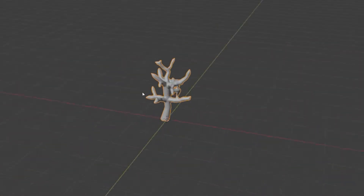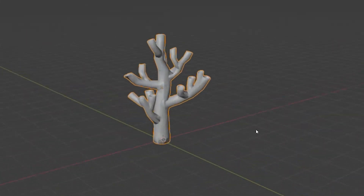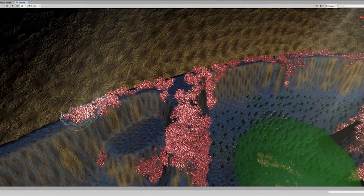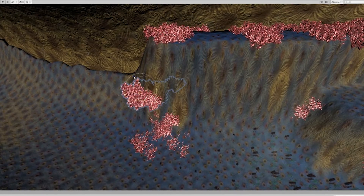Once we got kind of the base of the map with the terrain and getting some colors in, I then started really working on getting more details. Alex had modeled a few different types of coral — pretty simple — but I was able to throw in some different textures, normal maps, and coloring to those, and then start placing them throughout the map, building up the environment to give the player the feel that this is a coral reef.